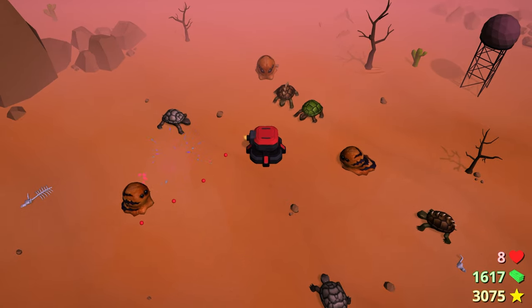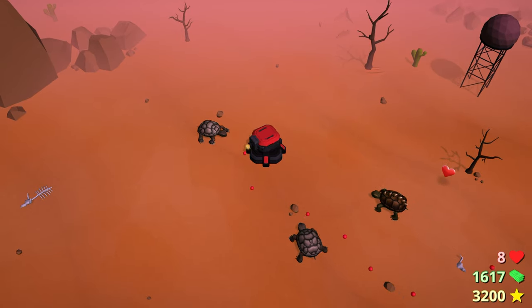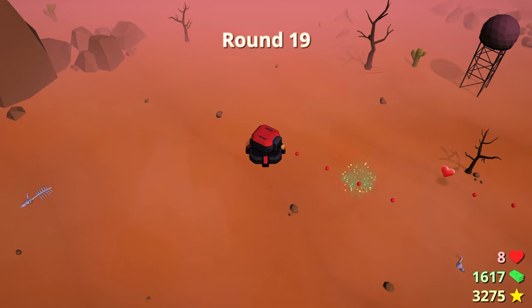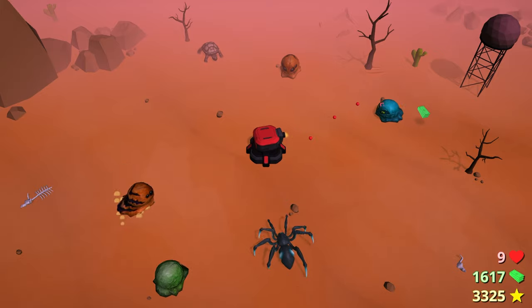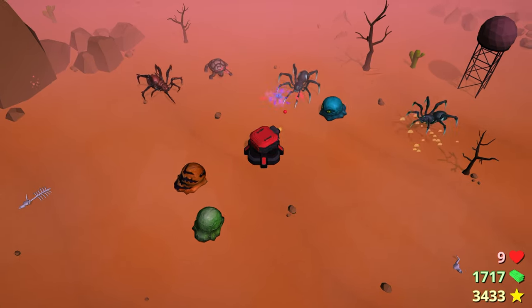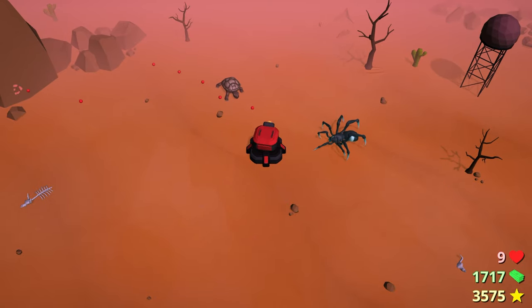One very important tip I learned: do not quit out. Just let yourself die if you want to go back to buy a robot upgrade. If you quit out, you won't get the earn-however-much-money trophies that you should have, but if you die, you will. Also, the robot upgrades make it way easier to get into deeper stages, so I would absolutely recommend grabbing them as soon as you can.